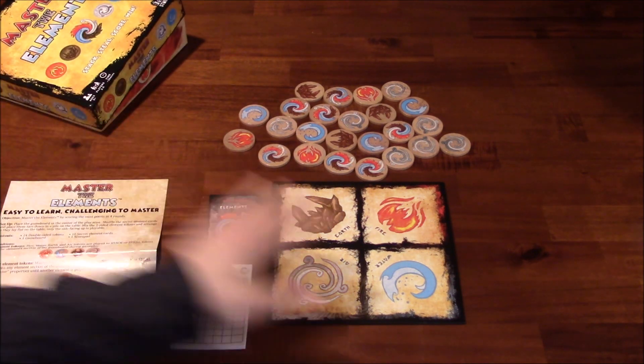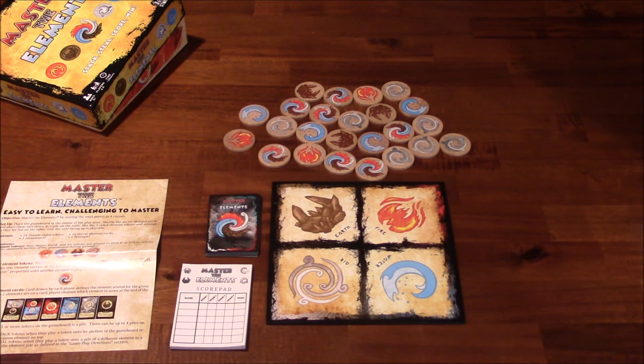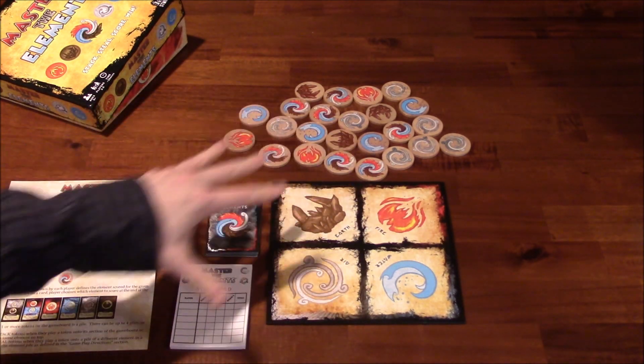To set up the game, you're going to put the board in the center of the table. You're going to take all the tokens and just sort of mix them up — whatever side they land on is fine. That way you've got a randomized loadout of elements.